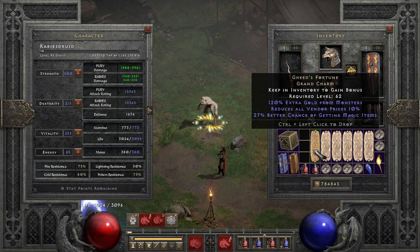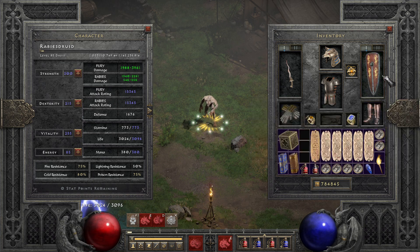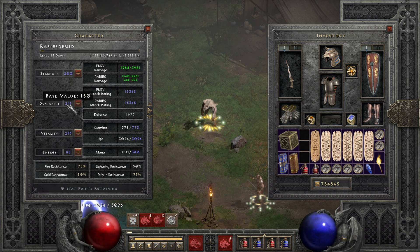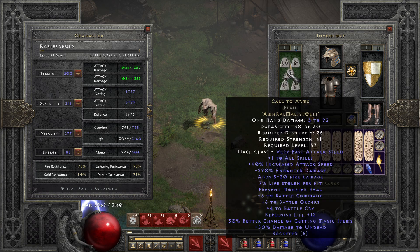And I found Gheed's Fortune while testing — that was pretty neat. You can see the stats already. I have too much strength because of this ward which needs 185. I've put points into base Dexterity for more attack rating and the rest into Vitality. We have a nice 3,000 life before Call to Arms, which is in our second weapon slot.